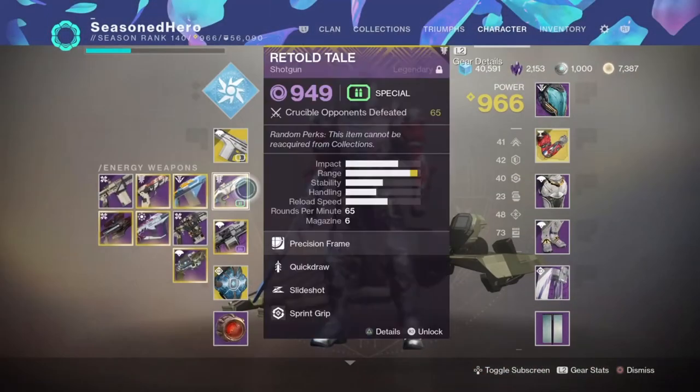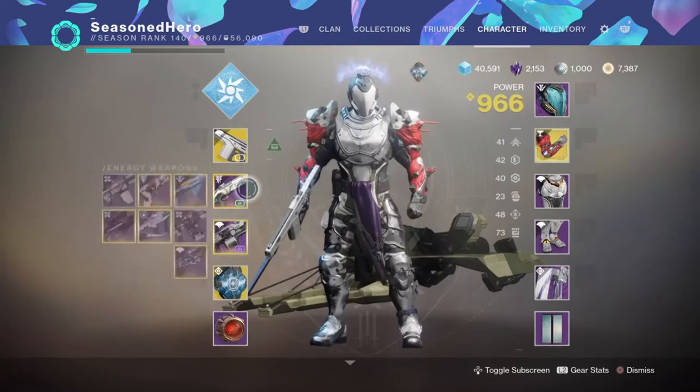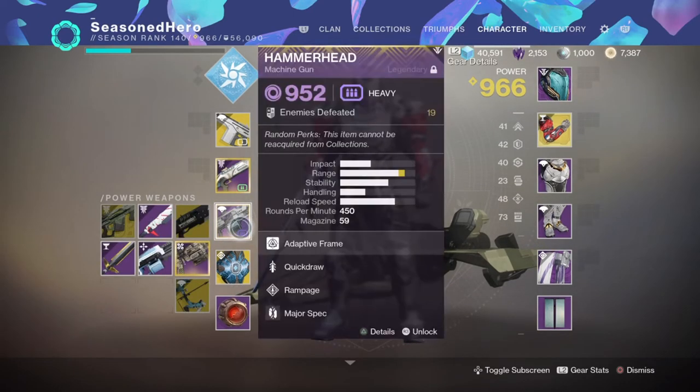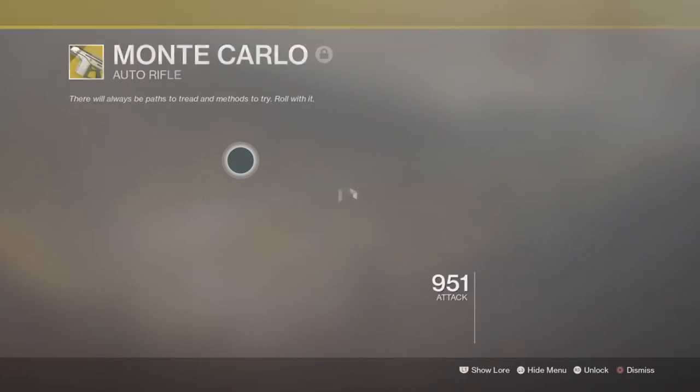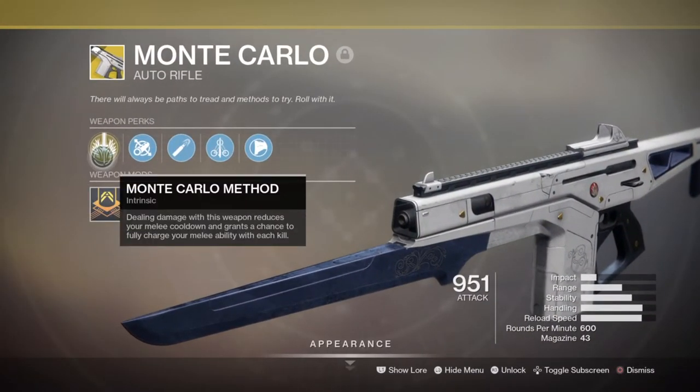Now for the weapon, you will be making full use of the Monte Carlo for your exotic perk, and then secondary I recommend you pick a shotgun for the close quarter fighting. Your heavy is down to you but a grenade launcher, machine gun, or even a rocket launcher can be suitable. Now the Monte Carlo was a D1 exotic weapon which has now made its return and thankfully still works as great as it did back then. This weapon has a very powerful exotic perk called the Monte Carlo Method, which states doing damage with the weapon reduces your melee cooldown, and upon kills has a chance to fully recharge your melee.